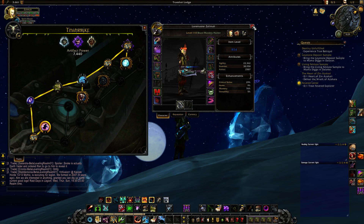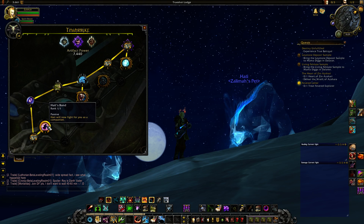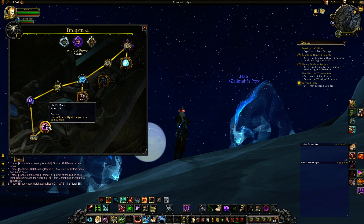So this is Titan Strike, the BM Hunter artifact weapon. With this weapon, you're going to start off with your first trait, Hades Bond — Hades will now fight for you as a companion. You get this weapon at the very start of Legion; pretty much the first quest you do in Legion is the quest to get your artifact weapon. The artifact weapon starts at 750 item level, so it's going to be better than your current mythic or heroic gear.